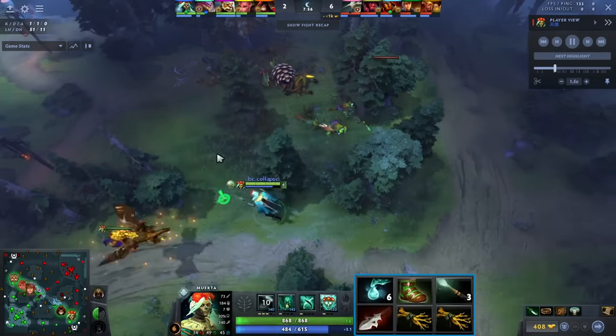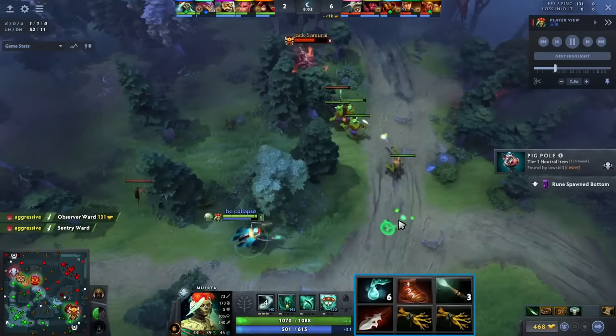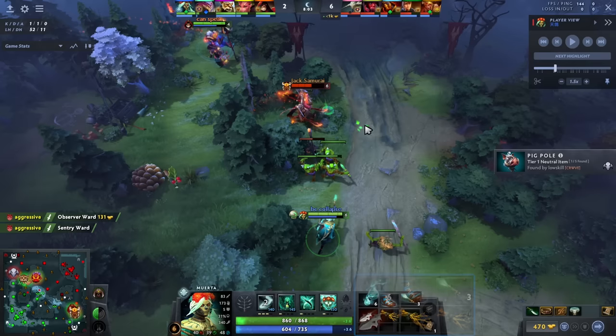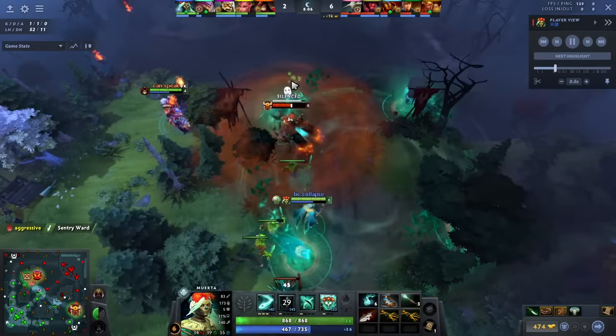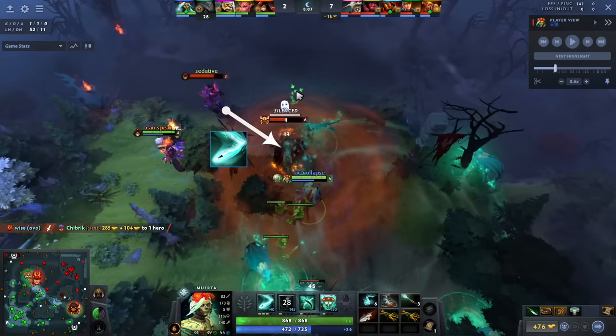We'll see a great Upheaval from the Warlock here. What you should always be asking every time you're playing Muerto when you hit level 6 is: 'Bring a stun, come here with the slow, we will get a kill' — because that is how good this hero is. He drops the W, he tries to use the Q to push the guy back, but unfortunately he doesn't get the Q off — he was either slow or out of range.